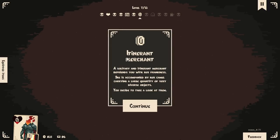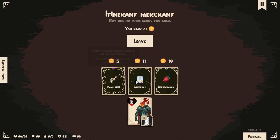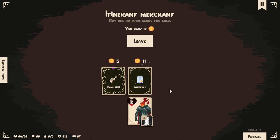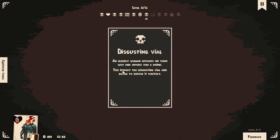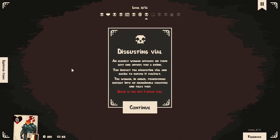A solitary merchant befriends you with her frankness — accompanied by her camel carrying a large quantity of diverse objects. You decide to take a look. Add three cursed chest cards — there's got to be a reason for that to be good. Gain three gold coins when you start a level. You receive one HP when you receive a new status. Considering we have the poison blade, we could pick up poison and then do damage.